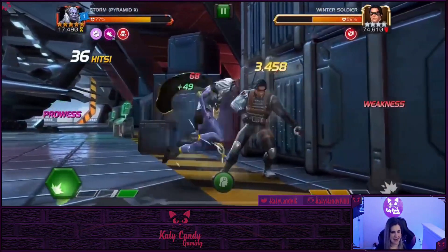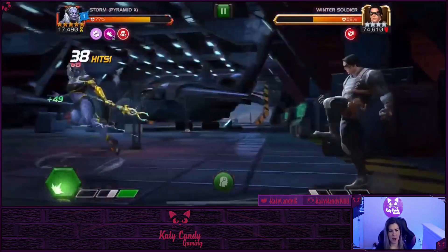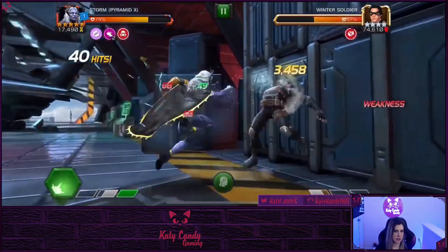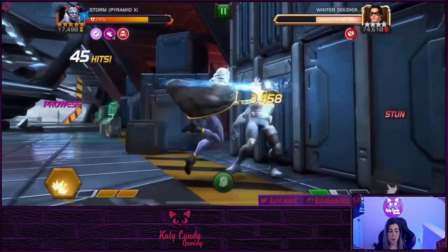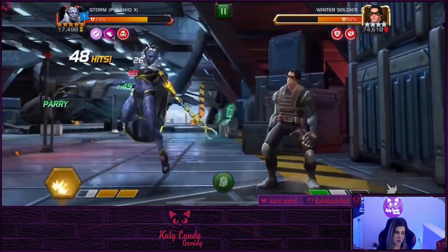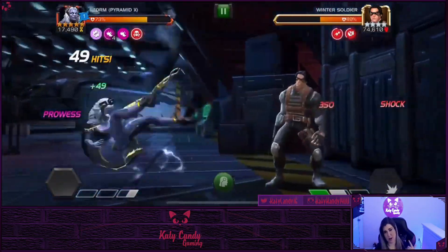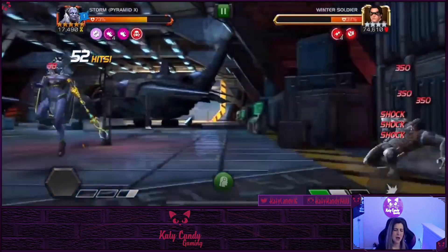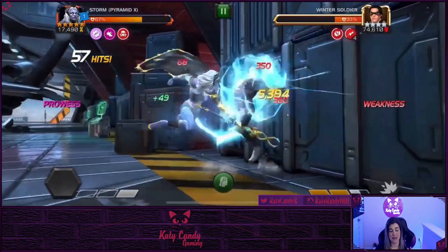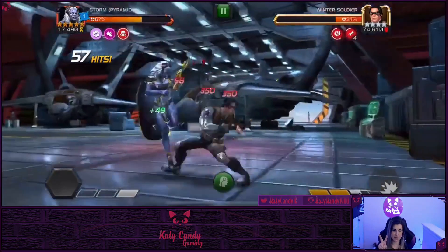She's got some utility too — she's not just a sheer damage champ. You can play her a couple of different ways. Personally, I like going for the special two and the special three. I don't really use the special one unless I need to be cold snap immune or put a cold snap on my opponent to prevent them from evading. I always like to activate the lightning tempest.